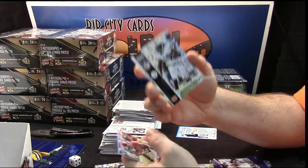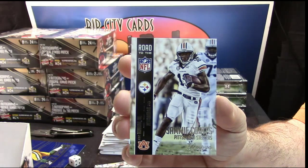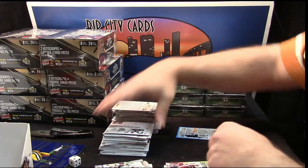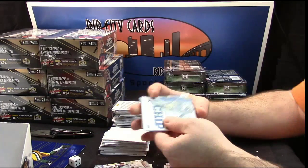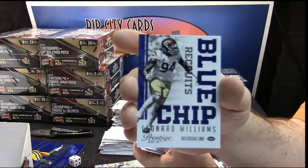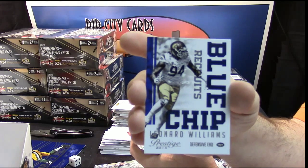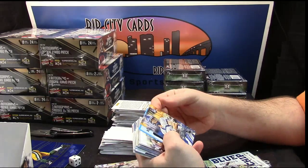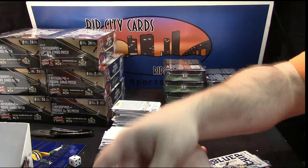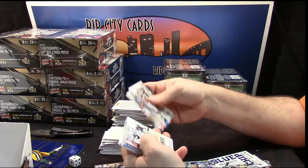Sammy Coates road to the NFL insert, unnumbered. Landon Collins rookie - another Super Bowl reporter. Blue chip recruits Leonard Williams - I hate that he went to the Jets, he's really too good to be with the Jets. Taylor Hinkle undrafted - why he has a card, who knows. Aaron Rodgers base, Forte, Garcon, Stewart, Devin Hester, Justin Hunter.